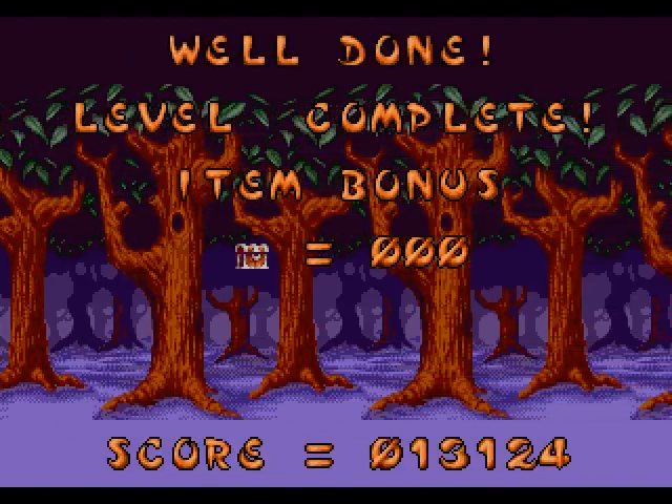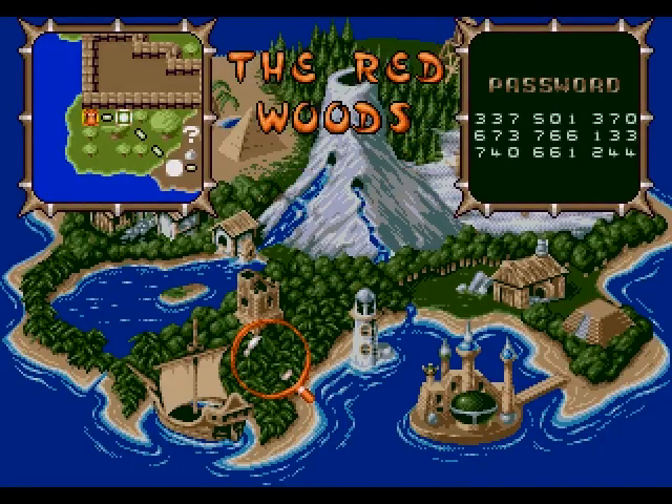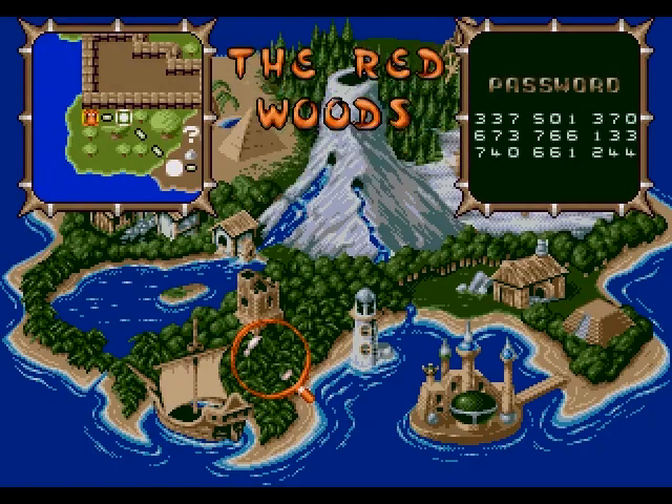We need 900 points to bring the chest across. Now I'm nearly certain there's a secret level there, but I won't risk it because I don't know for certain. So let's go into the Redwoods a bit further.